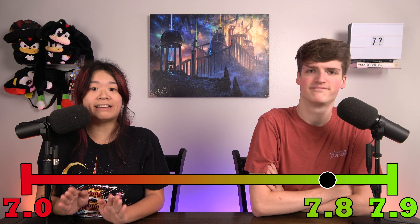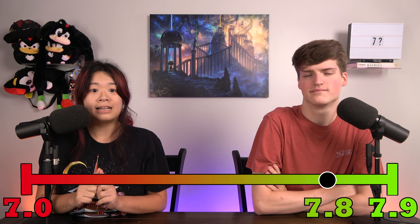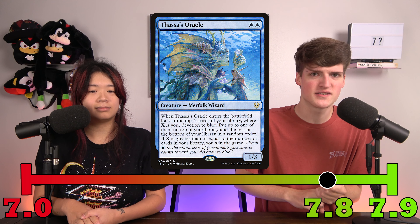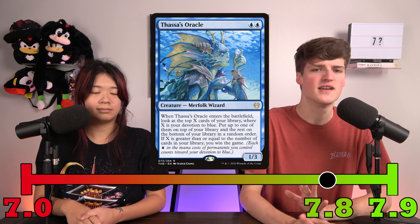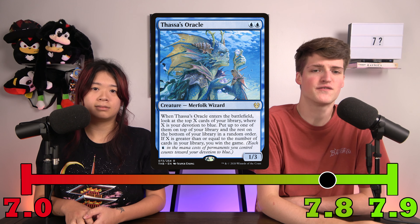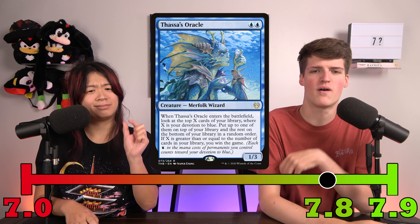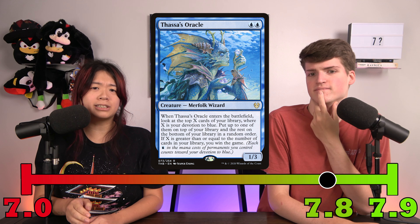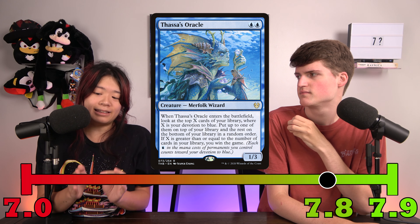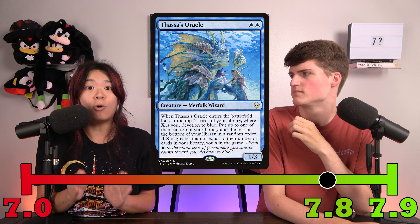We've got to get to 7.8s, and this is where things get hairy. Nothing is better than a 7.8 — you really can't beat it. The rule of 7.8 is the only card banned from 7.8 decklists is Thassa's Oracle. Everything else is legal. There's no question about whether you're playing for fun or to win — you're playing to win. This is the only point on our scale that has a card considered banned, and it's a very niche corner of the format. Only 99.8% of all commander decklists ever built adhere to this rule.